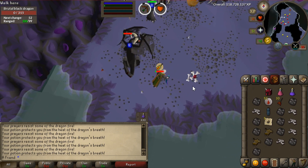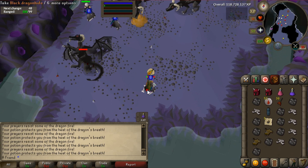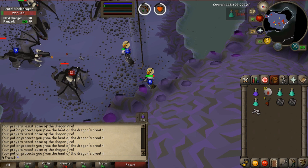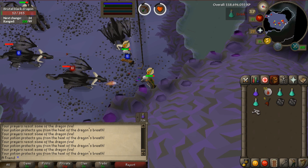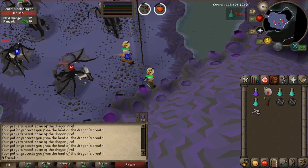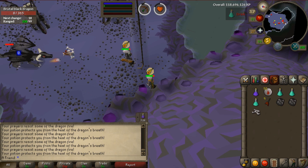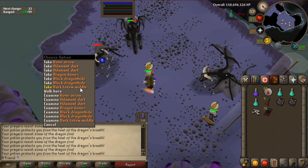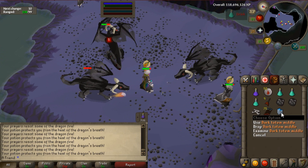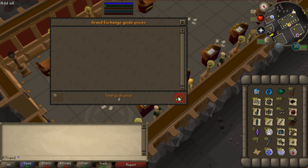So let's go over the loot from 6 hours, or 150 Brutal Black Dragon kills. You may be thinking: why did it take 6 hours? It's because it's so crowded — people would snipe the kills all the time. It's not multi, but it's like 6 people per world and there are only 4 dragons in the world, so it's very hard to get the kills. If you're watching this a month from now, it'll probably be much easier.